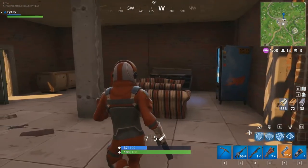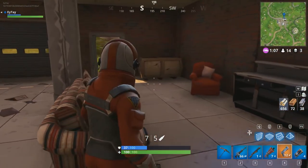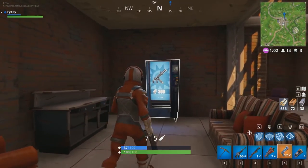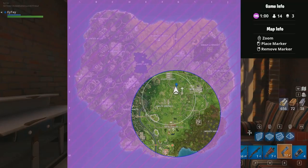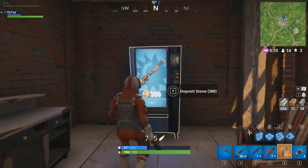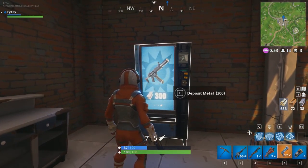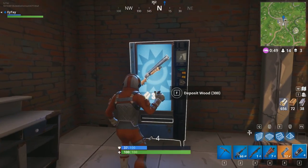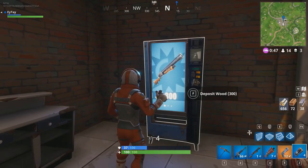Oh here you go, here's a vending machine in Fortnite! We are currently at Retail Row — next to Retail Row, between Salty and Retail. That one costs 300 brick. It looks like it cycles — let's see, do we want another shotgun? Not really.